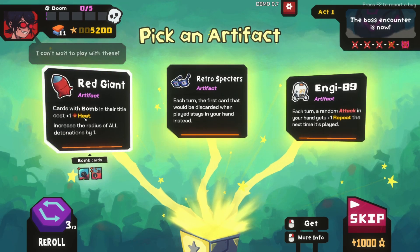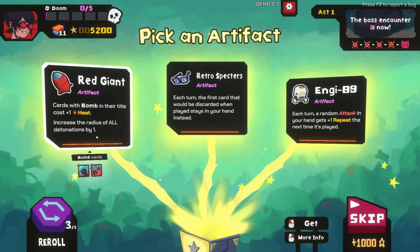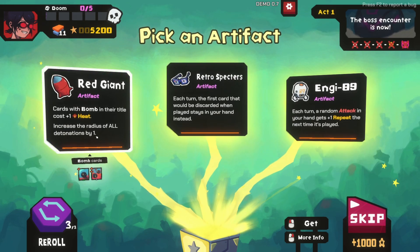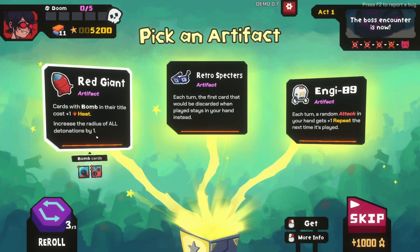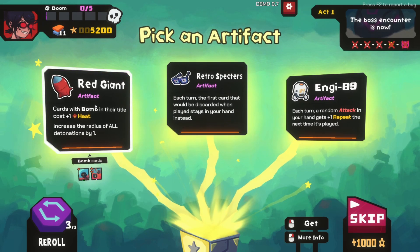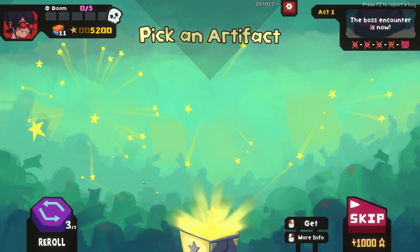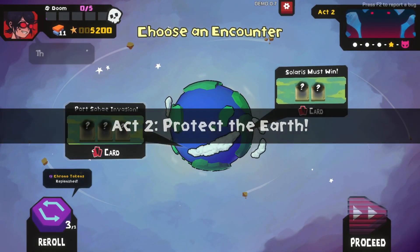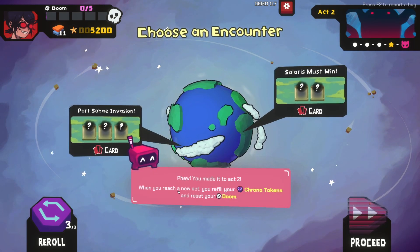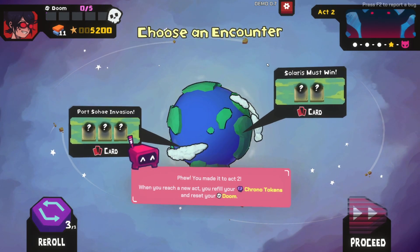Cards with bomb in their title cost plus one heat. Increases the radius of all detonations by one. Each turn a random attack in your hand gets plus one repeat the next time it is played. Each turn the first card that would be discarded when played stays in your hand instead. Heat hurts! You made it to act two. When you reach a new act you refuel your chrono tokens and reset your doom.